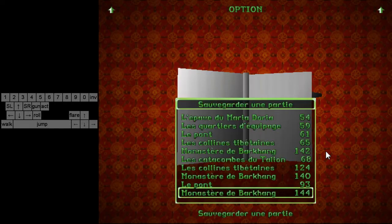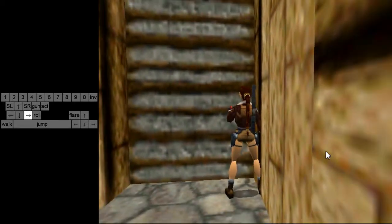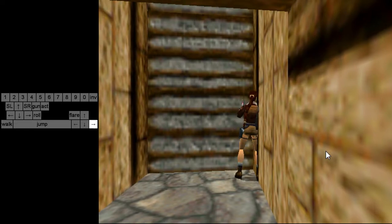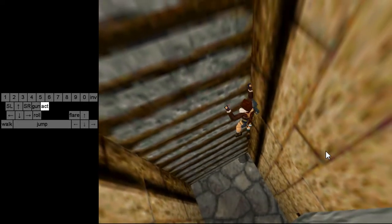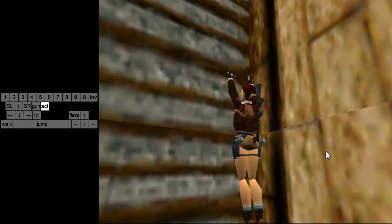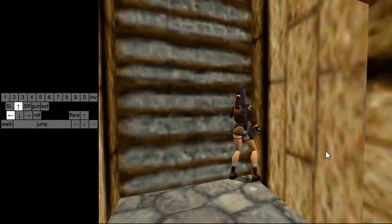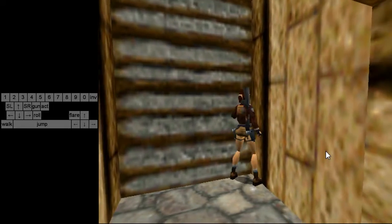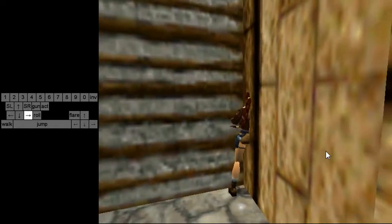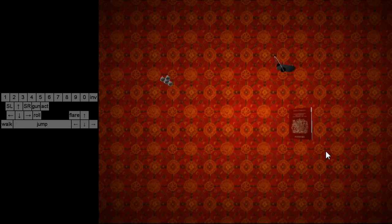Then you go there and prepare a flare to do a flare cancel after the next glitch. The next glitch is going to be a ladder bug, but this won't be like the diving area ladder bug. If you try to do the diving area version of the ladder bug, what will happen is you're going to go into the wall and fall to your death at the same spot.